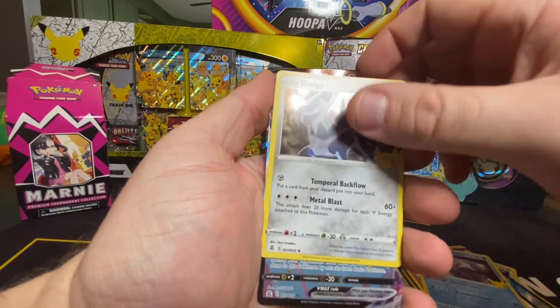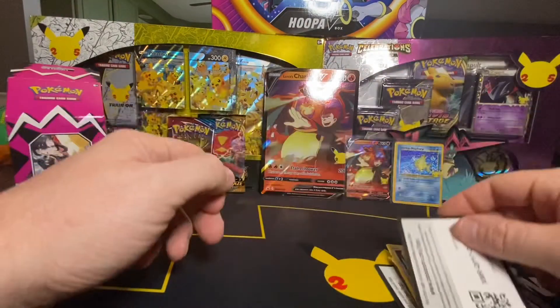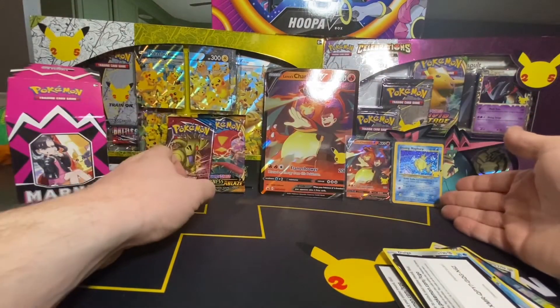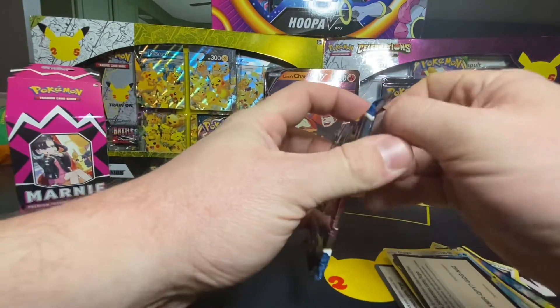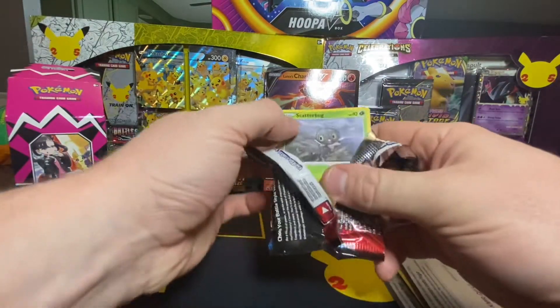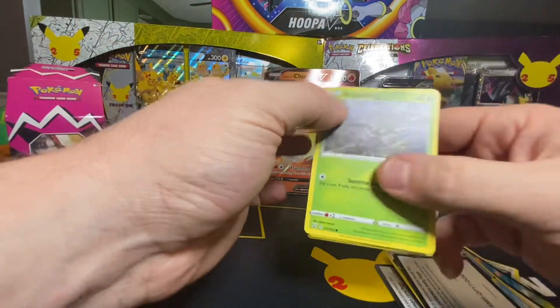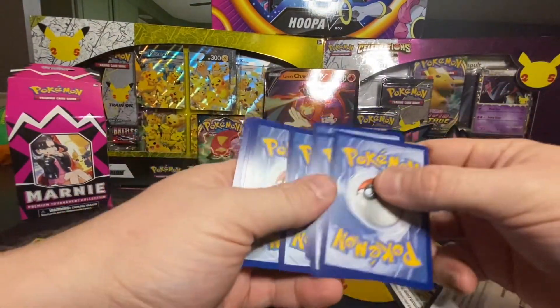Alright, there's the Alcremie and Flying Pikachu VMAX. I'm happy I got my Shiny Magikarp, and he got a Charizard — not the one I was looking for, but hey, that's fine. Alright, Scatterbug — remember that guy?